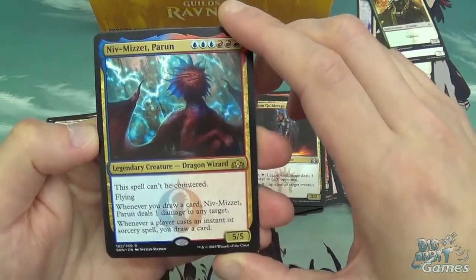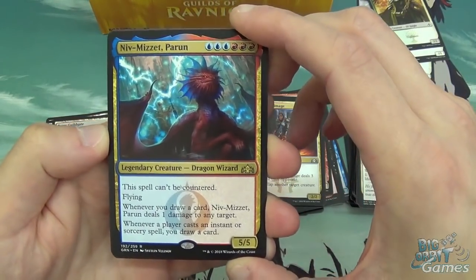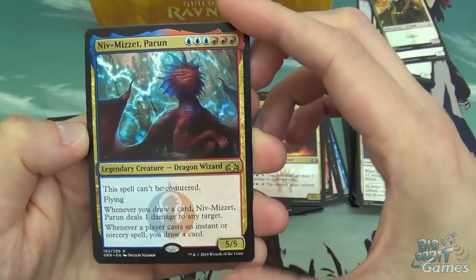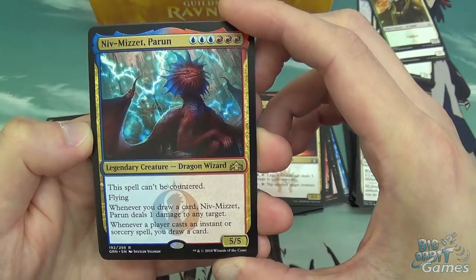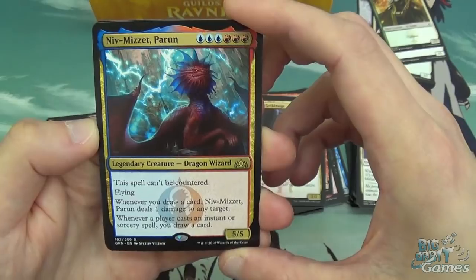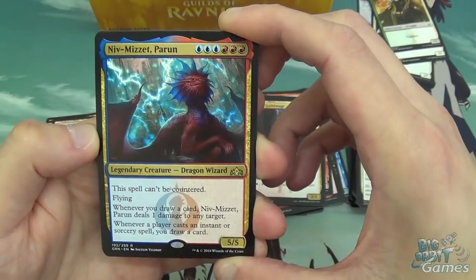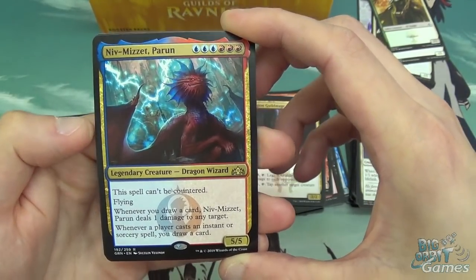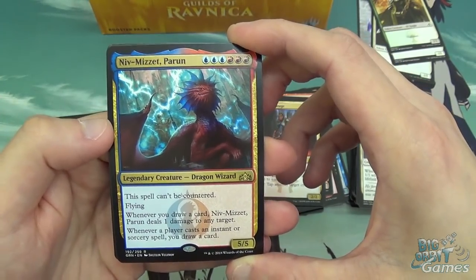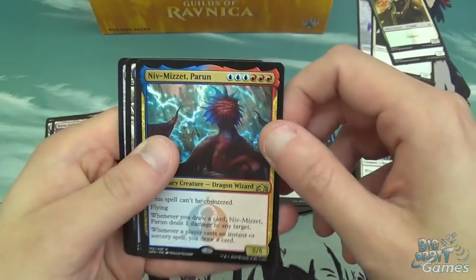Niv-Mizzet: three blue, three red — he's a 5/5, he can't be countered, he has flying. He's a dragon, of course. Whenever you draw a card, he deals 1 damage to any target. Whenever a player casts an instant or sorcery spell, you draw a card. I can see this being good in Commander — whenever someone casts an instant or sorcery, you draw a card and get to ping people down. Pretty good.